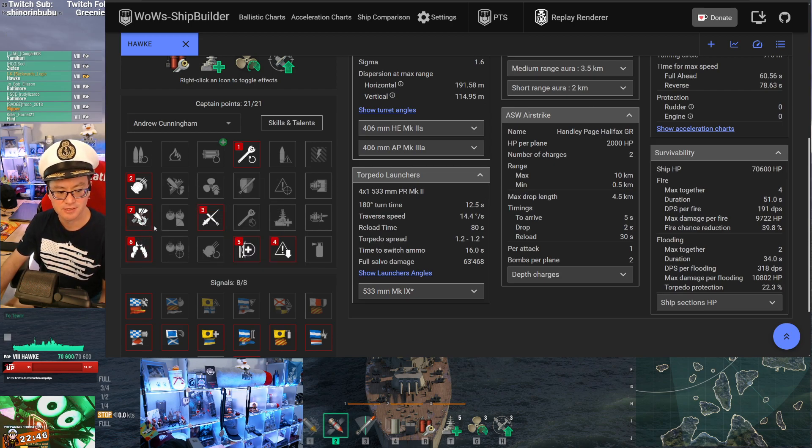This is a full damage build. People tried something similar in Clan Battles and it didn't go well, but the thinking here is that with the super heal at later tiers, you can manage HP, duck out, heal back, and punch back in. The dance-in, dance-out playstyle rather than face-rushing. The caveat is that without the super heal yet, you have to be very careful about fire damage on the Hawk.